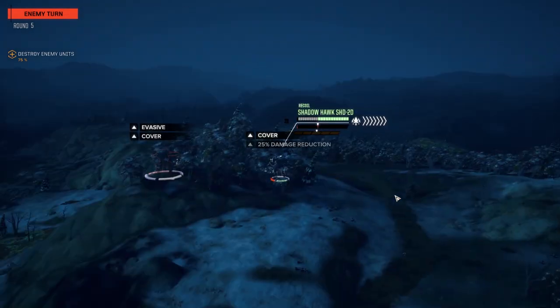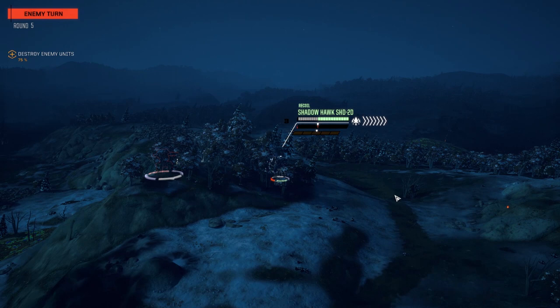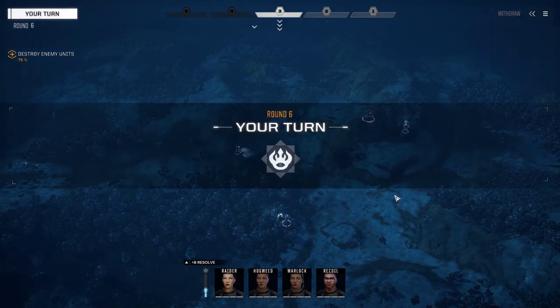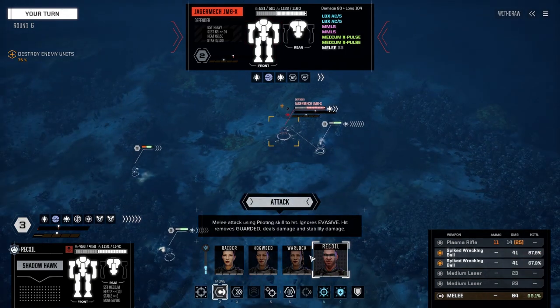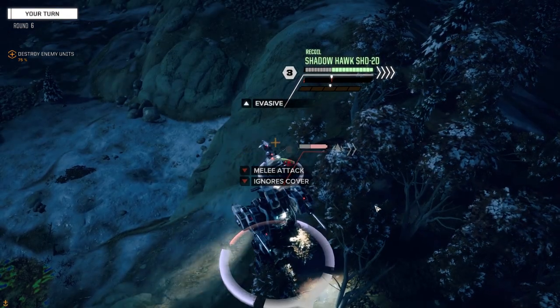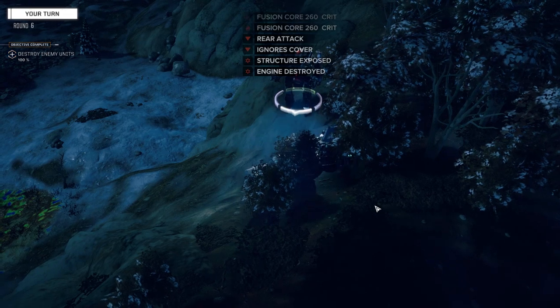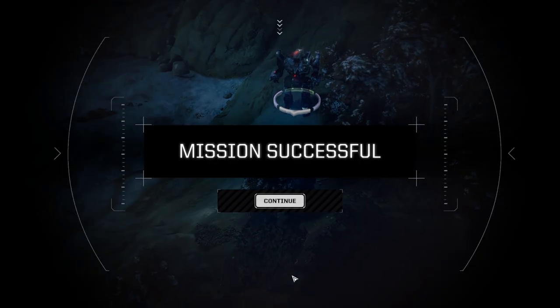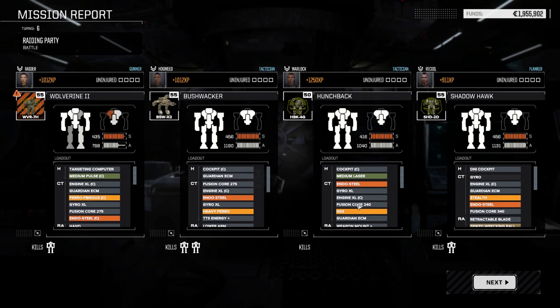We'll pull off the second mission after this. First things first — let's try and make this guy unstable, attack him from behind. Or we can kill him, that works too. 143,000 C-bills, more than enough to cover repairs. We took a back shot — my fault — but it managed to survive. We have an LRM-15 credit here so we'll have to fix that too.